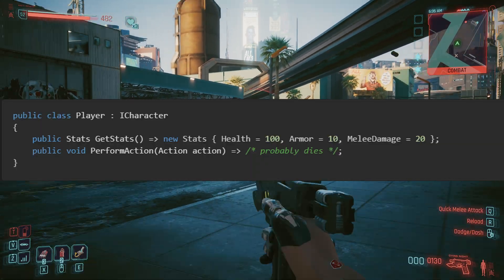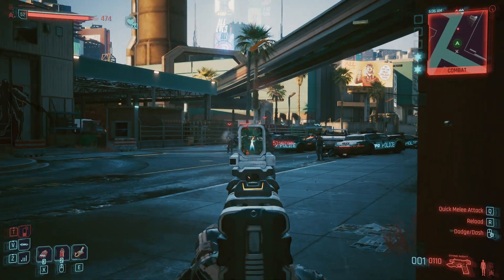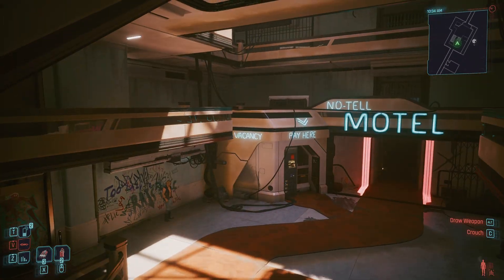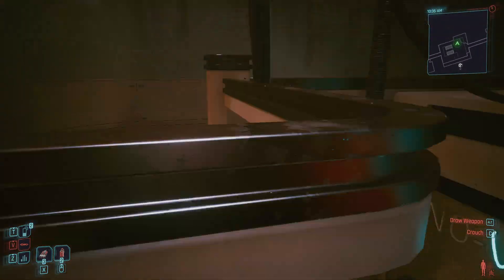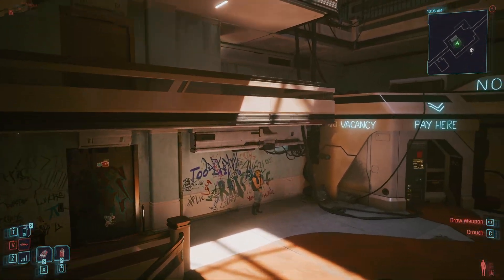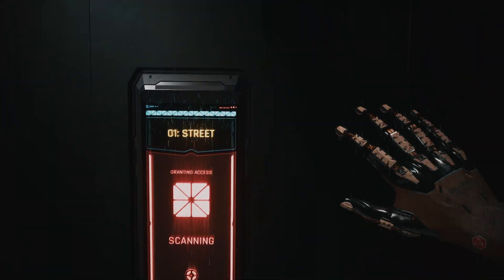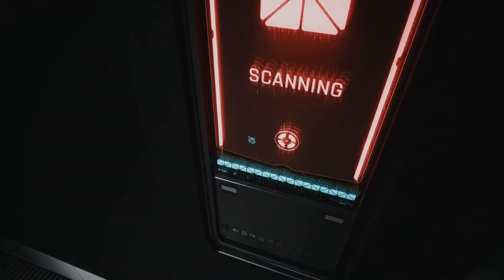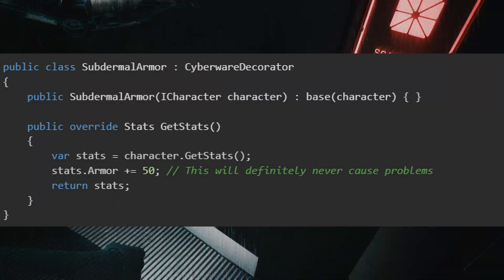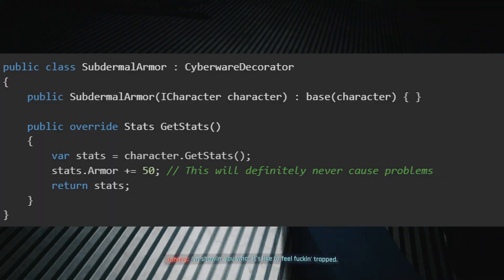Look at this interface — it's so clean and pure. It's like looking at your code before the first meeting with stakeholders, before the small requests and minor adjustments and 'wouldn't it be cool if...' But it defines a contract: any character must be able to get stats. Our base player class implements this interface. If we call getStats on a plain player object, it returns the base stats. Now we add our first decorator: subdermal armor. 50 points of armor for the low, low price of your soul and any hope of maintaining this codebase.